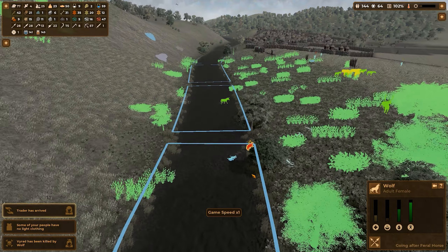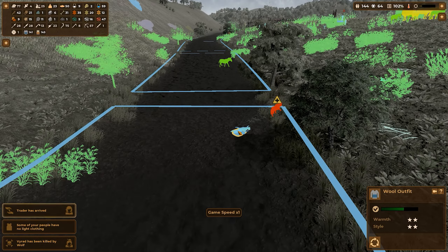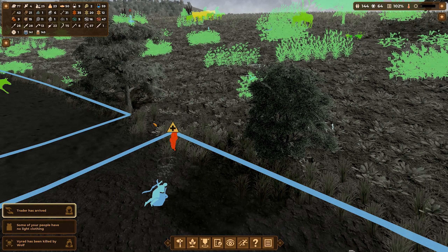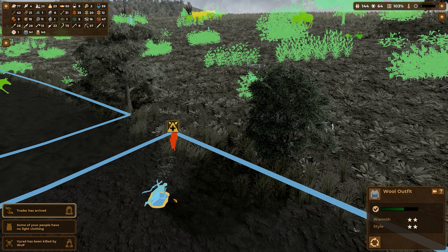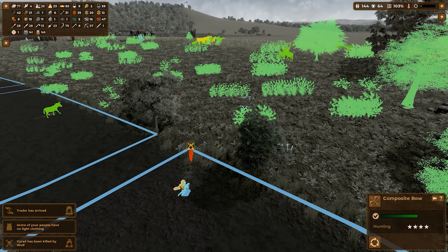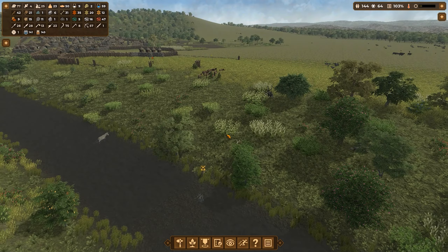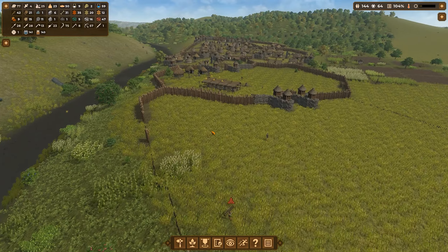Oh, I got a wolf attack again! Somebody die? We lose somebody again. You got killed by a wolf. So what did you have in your pocket? You had the wool outfit and you had a bow. So you had a composite bow, but you couldn't use that to kill the wolf. That's sad.